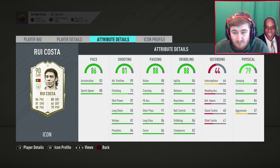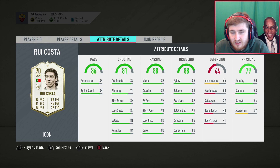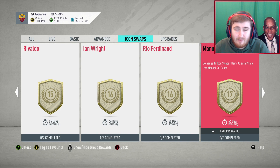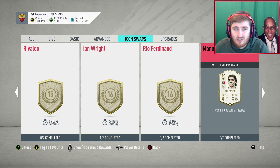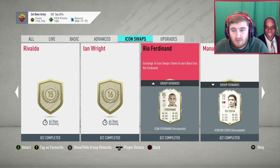This Rui Costa card is not bad — it's his prime. I used this card a lot, I think it was FIFA 18. He's got good strength and stamina, good work rates for a centre mid, decent height, pretty quick in midfield, can shoot, very good passing, very good on the ball. This isn't a card I think many people would take but it's a really well-rounded option. The only problem is if you go for him you can't get Pep Guardiola as well — if he was 16 swaps you could get him and Pep in midfield, which would be really solid. But Rio or Wright are slightly better value because you can still pair them with Pep.